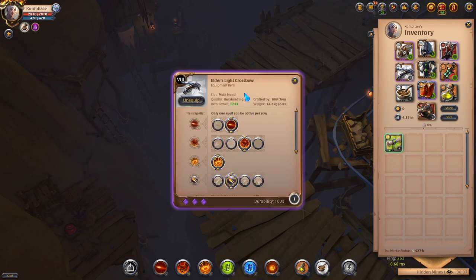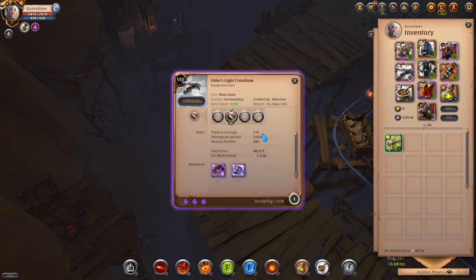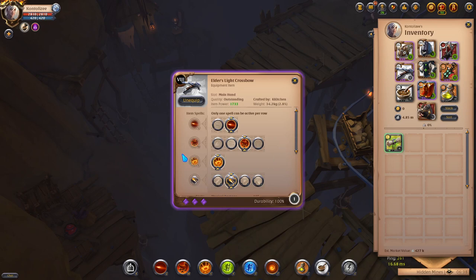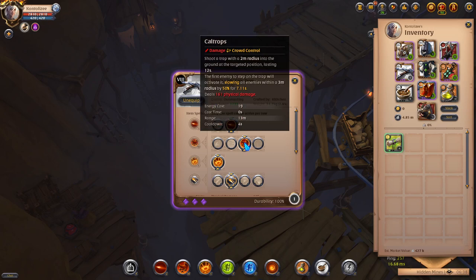My weapon of choice is the Light Crossbow, 8.3 quality — outstanding quality is fine since it has really good item power. Don't worry about physical damage; that's just for auto-attacks. The Explosive Bolt is my favorite skill for farming dungeons — it deals AOE magical damage of 616. Cultrops slows enemies and deals 161 physical damage.